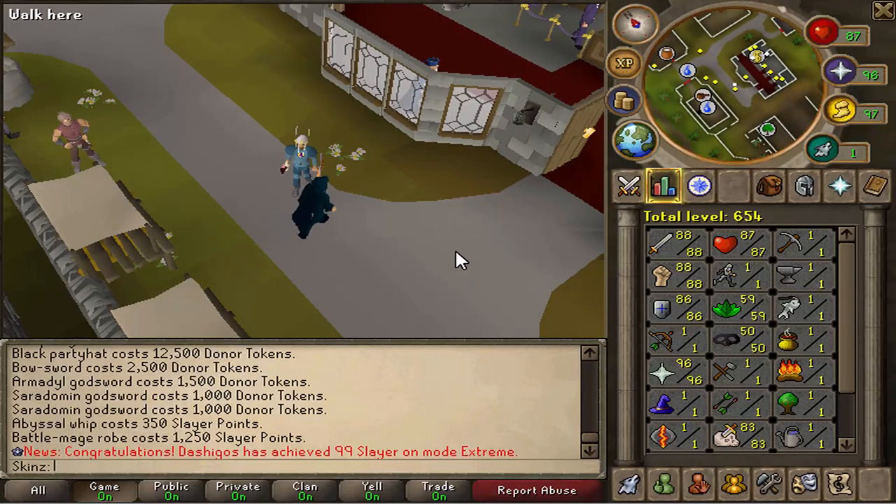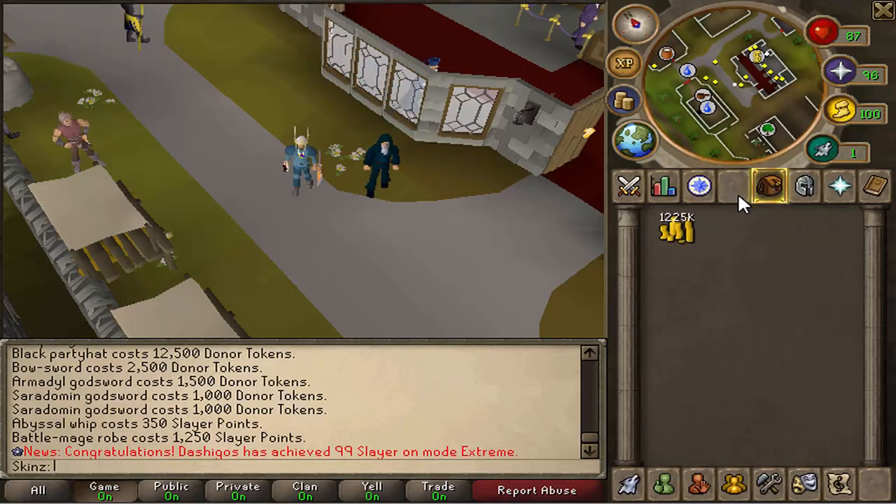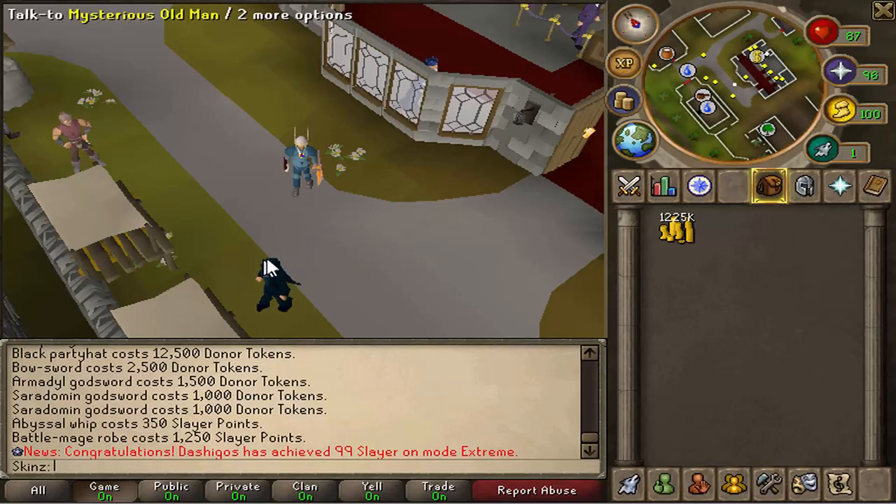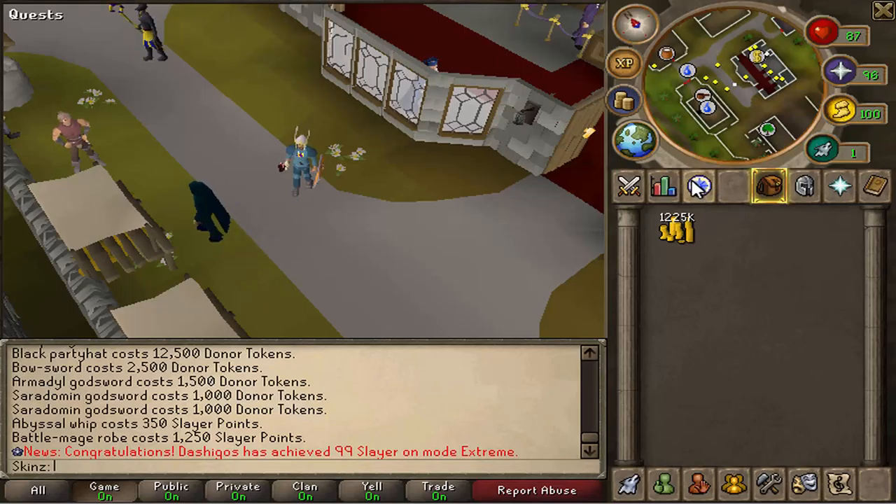You have ultimate iron man and regular iron man of course, and then I think there's four other XP modes: legendary, extreme — which I am — general, and noob I think. Obviously the harder game mode you choose, the more benefits you get. For example, I've chosen extreme and I get an improved drop rate and I think my prayer regenerates quicker as well. The game modes are pretty self-explanatory when you sign up and you can get more information about those.